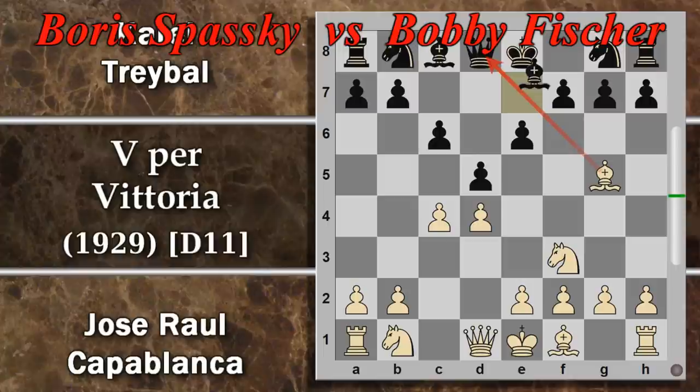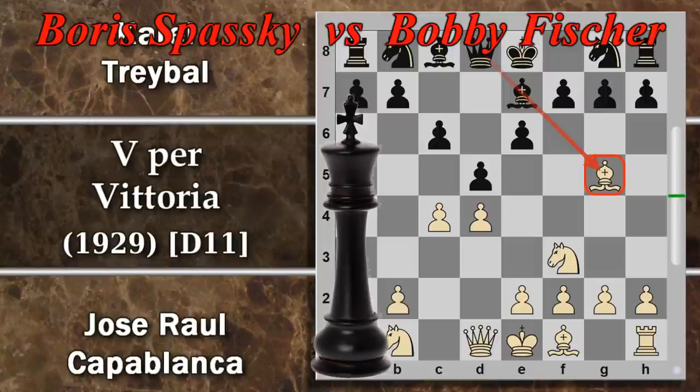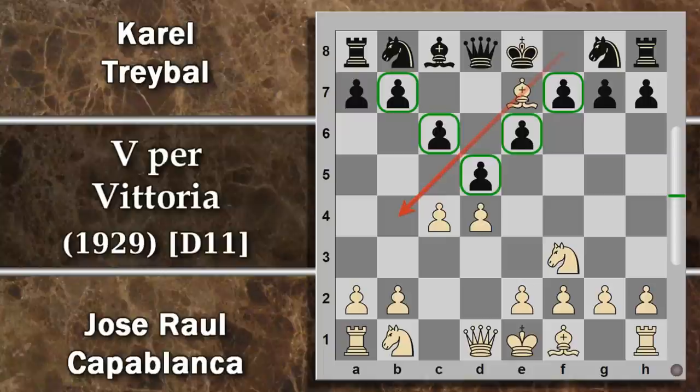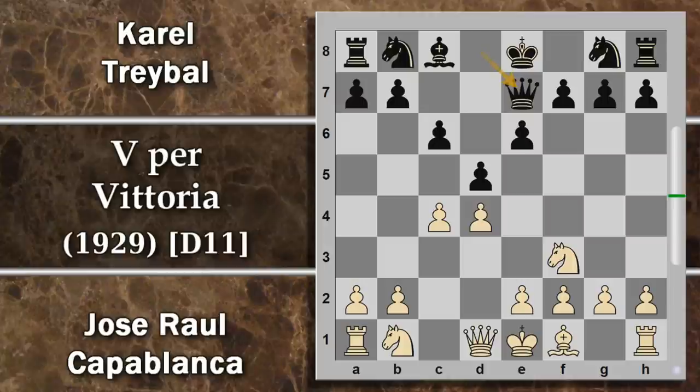Treybal sceglie viceversa di giocare Alfiere E7, che è la risposta più efficace, portando un contrattacco immediato al pezzo bianco impertinente. Forse era proprio quello che voleva Capablanca, perché decide di schiantare l'alfiere su E7, cambiando subito l'alfiere di Camposcuro. Nella struttura semislava il nero tende ad avere tutti i pedoni su case chiare, quindi fare fuori l'alfiere di Camposcuro, l'unico che potrebbe facilmente scorrazzare in mezzo ai pedoni, può essere un vantaggio strategico che compensa il fatto che il bianco abbia usato due mosse per questo cambio.